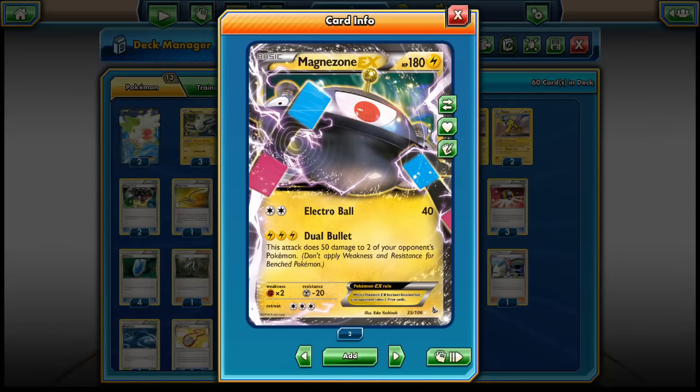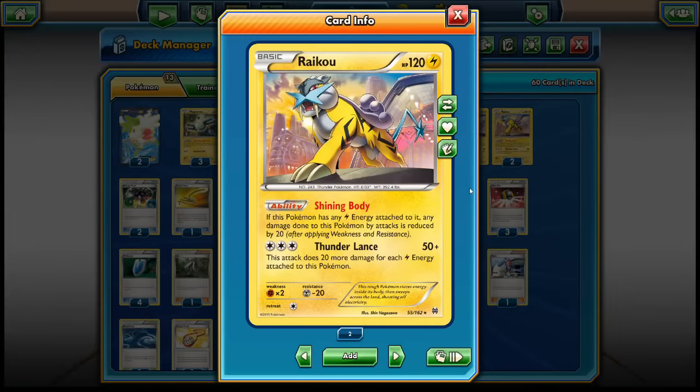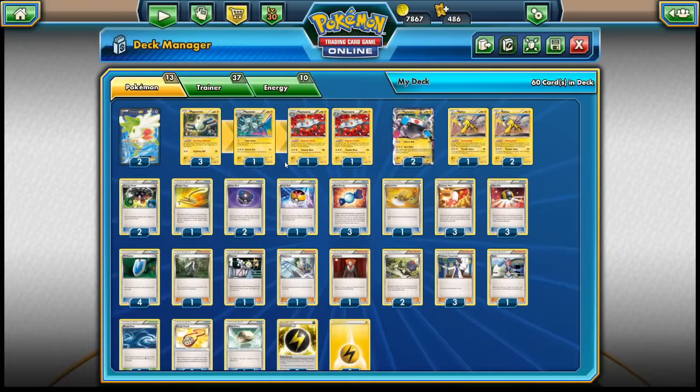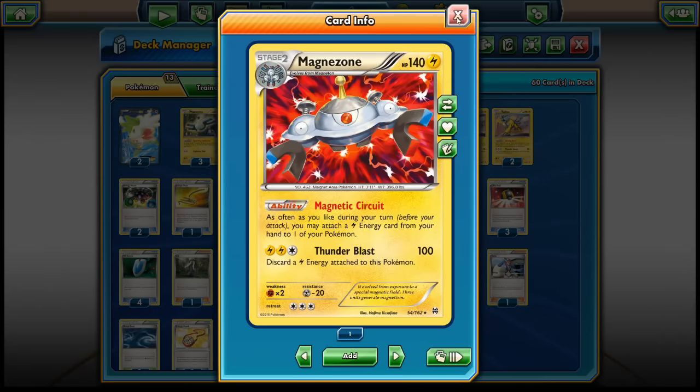The strategy is to lead with Magnazone EX in the early game, spreading damage with the Dual Bullet attack — 50 on one EX, 50 on another. Then come in with Raikou to knock out those EXs using Thunderlands. Typically we need 3 or 4 energies on Raikou; with 4 energies we hit for 130. 130 plus 50 from Dual Bullet is 180, which knocks out most EXs. We can also snipe Shaymins with the Magnazone EX.